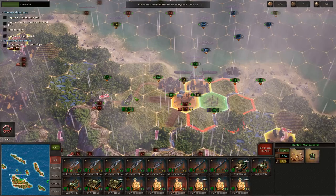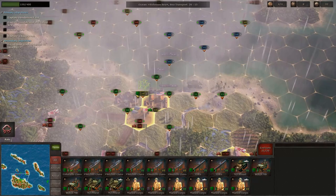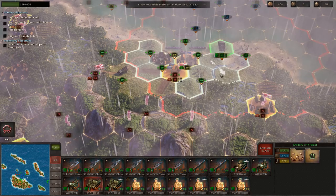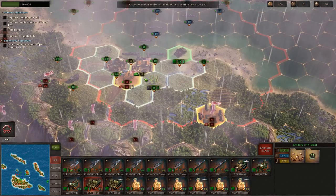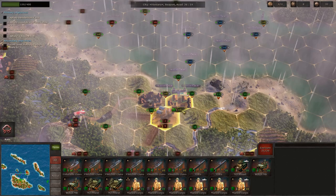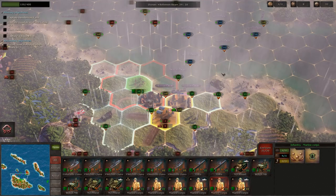I moved the recon unit here to identify the enemy so we can see the damage we're going to do. We need to take the airbase first - that's how we'll begin. We have overpowered artillery units so we want to attack with them. We could move this unit here, but let's attack first before moving so I can see how things look. We're going to bomb them - I think that's the best first action since we need to get that airbase under our control.